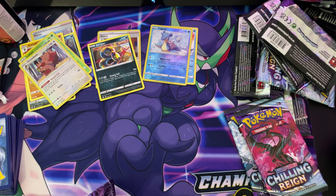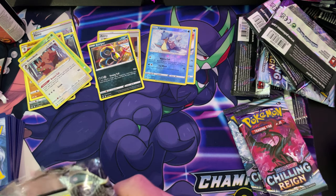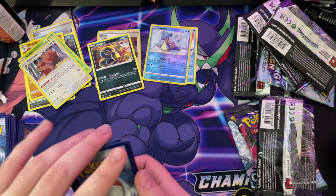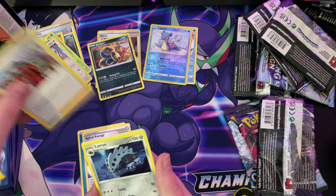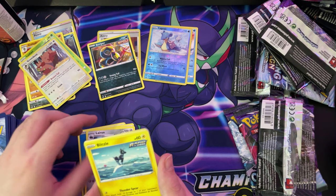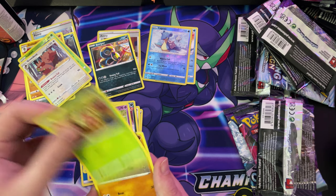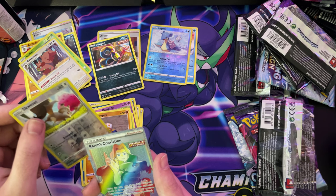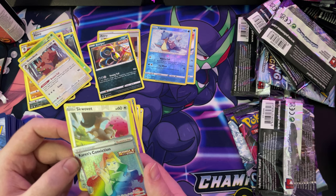The day's gone quick — I've been awake for like five hours and it's already getting on for four o'clock. Pack cards: spiral energy, Liron, Blitzle, Quillfish, Galarian Slowpoke, Slowpoke, Weedle, Copperajah, reverse hollow — and we get a Karen's Conviction full art, rainbow full art. Oh wow, this can't get any better! The centering is amazing — that is going in to get graded, I'll tell you that now.